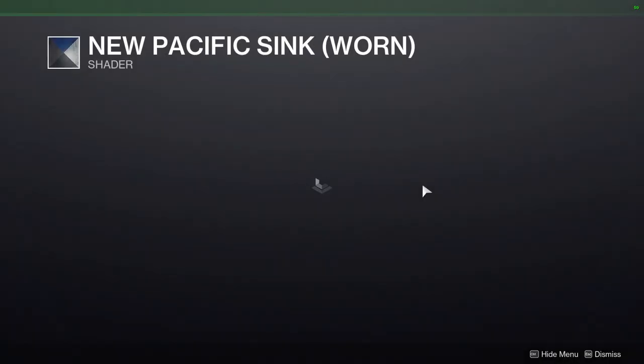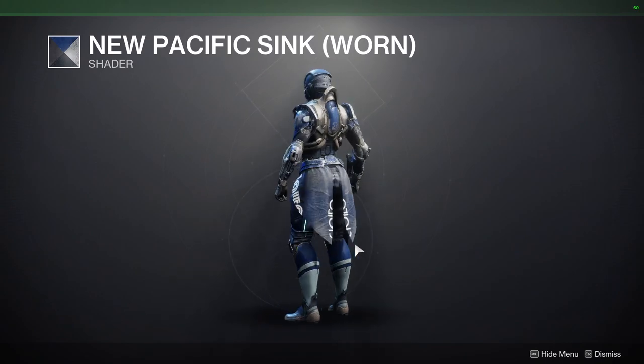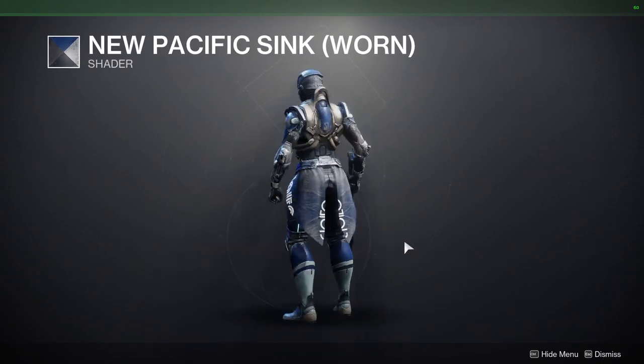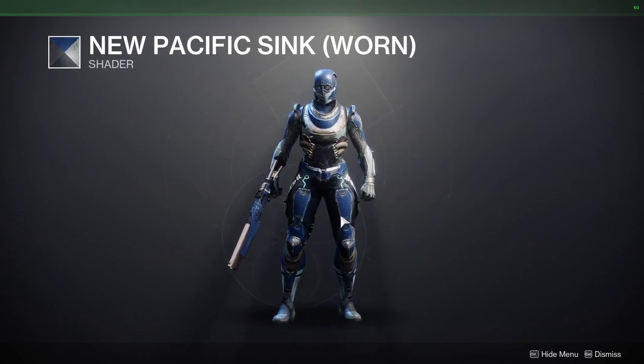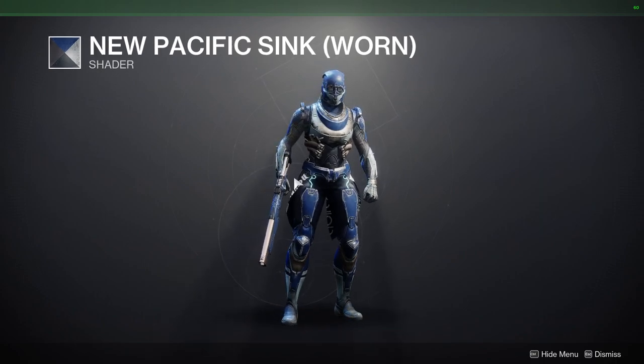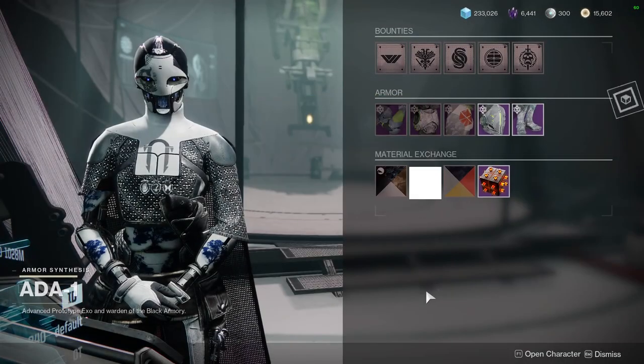Next one is New Pacifica Sink Worn. I do not have this shader, which is interesting. It's basically just New Pacifica Sink, but the worn part is just the fact that over here it has like this coloration and whatnot. It literally looks like you've worn this for a while, hence why it's called worn. Let's pick that up.